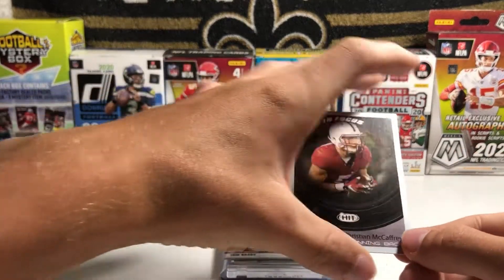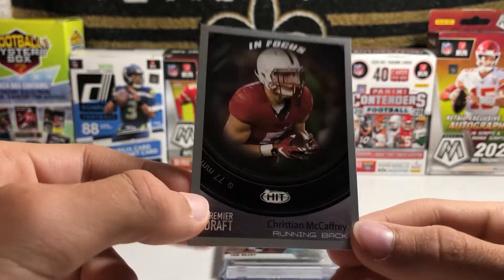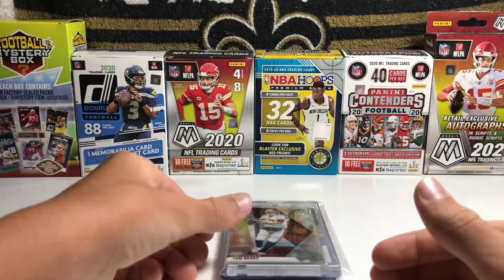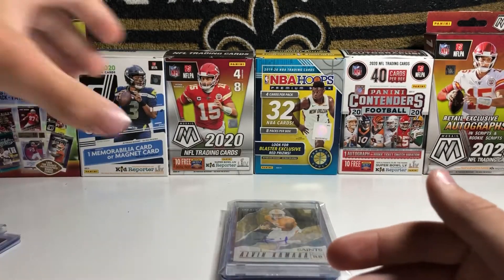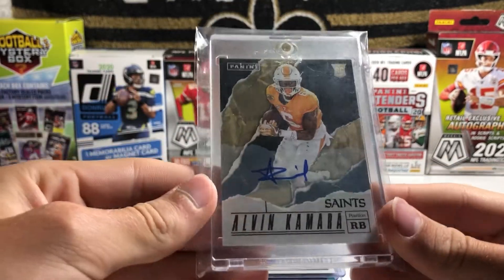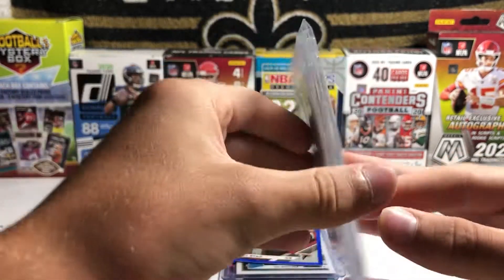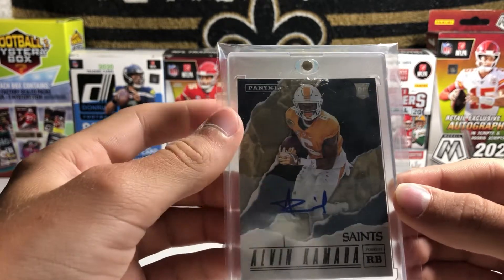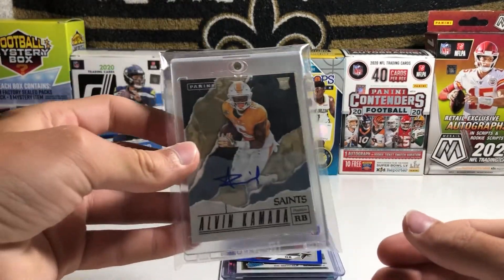For the Panthers, I have absolutely nothing good — we have a Premier Draft hit card of Christian McCaffrey, but it's like a crappy brand. Literally nothing great for the Panthers. For the Buccaneers, we have a Tom Brady Mosaic base — again, anything Tom Brady is super nice. And for the Saints, this is my best card in my collection: an Alvin Kamara rookie autograph. My favorite card in my collection, an absolute monster card. I love this card so much. Maybe in the future I want to pick up an Alvin Kamara Rated Rookie Autograph. With Drew Brees retiring, Kamara's probably my favorite player on the Saints now — I kind of want to start collecting more of him.